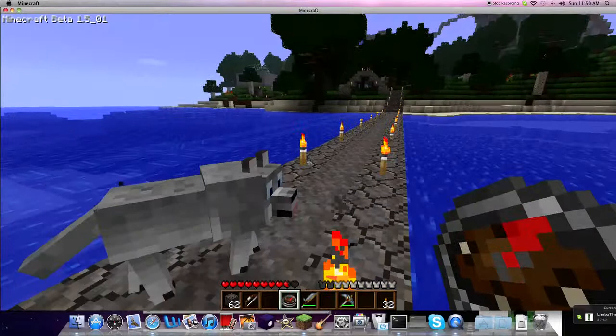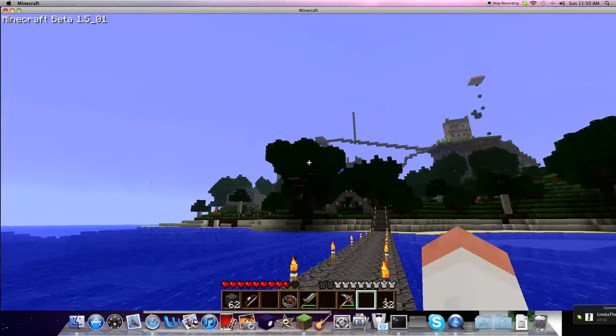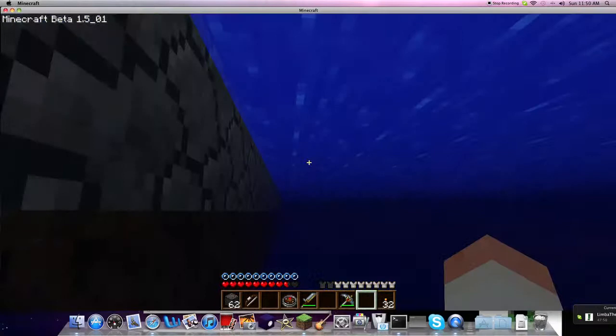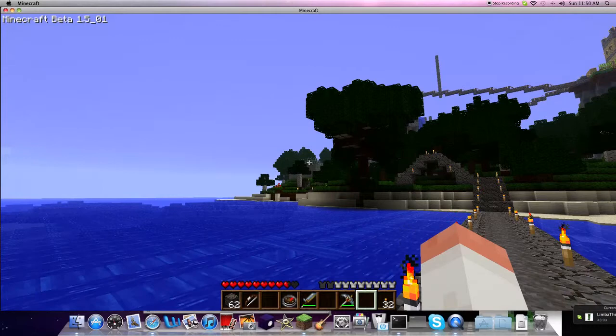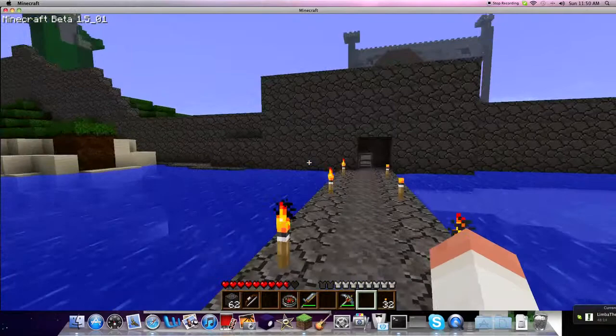This is our server that we've been working on — Limba55 and Traxxas97. That is the old area where we first started before we turned it into a server. We added a train station, and there's one that looks exactly like it, where I'm pointing at, in the town. That's where we were, and we made a track there so players can easily get to that area of the world.